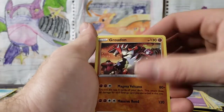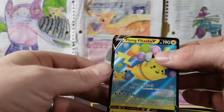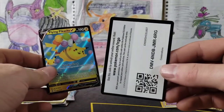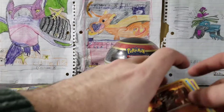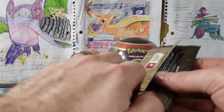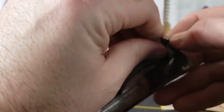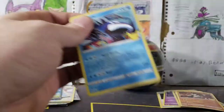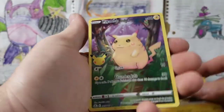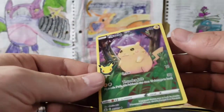Xerneas, Kyogre, Groudon, and a Flying Pikachu — V-card from our Celebrations pack. What I would like to pull as a regular shiny is a Suicune — that is, I think, the best regular shiny in the set and that is what we would like to pull. We've got our Kyogre, our Ho-Oh, our Zekrom, and our fat Pikachu.